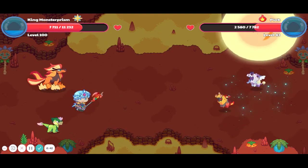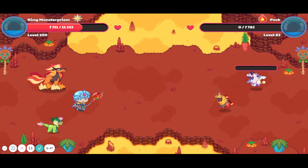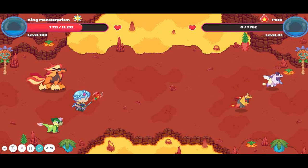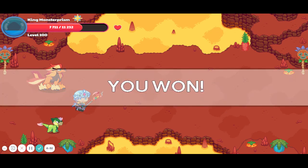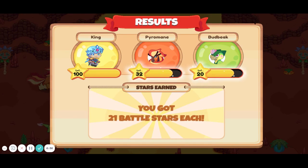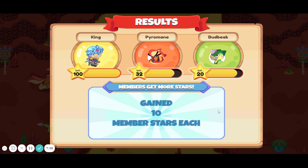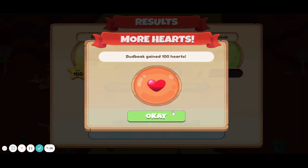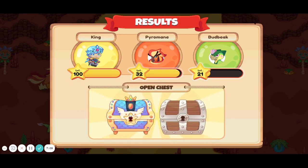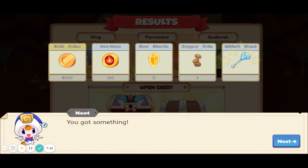We took down the Hob — yeah, we did. My Chillin' Char took down 5,000 damage, which was great. Pyromane's leveling up which I really like. If I'm correct, I should just need one more battle after this, and then we can get to the place with a lot of monsters. We'll get two star shards and a wand from this one.